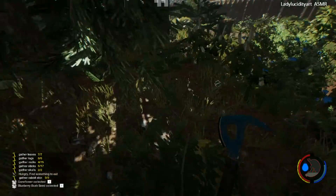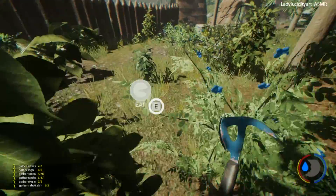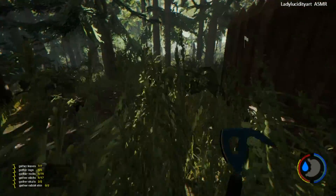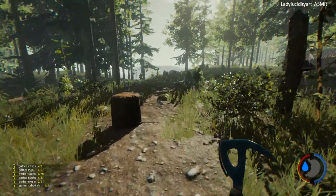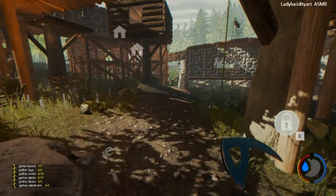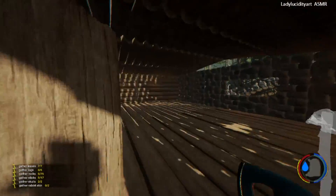Let's eat some berries because our little guy is very hungry — make sure we feed him. Always make sure you're eating the edible ones and not the poisonous berries. I did read on a forum that the blue berries I've just eaten you can use to paint with — like my axe, you'll notice is blue, that's because I've painted it. Apparently you can actually paint your base with the berries, like as a dye. I don't know how true that is, but if you guys know, let me know.